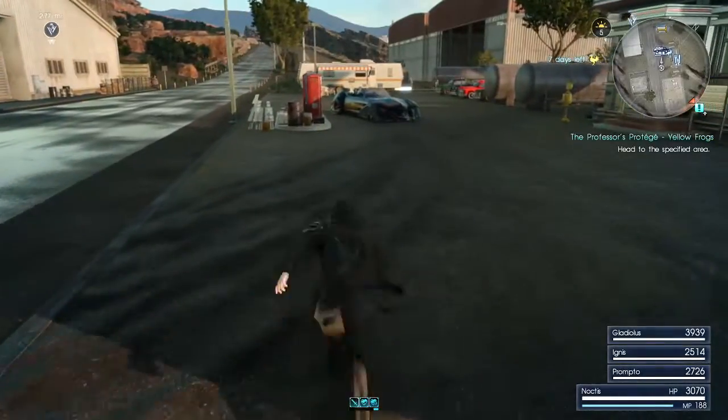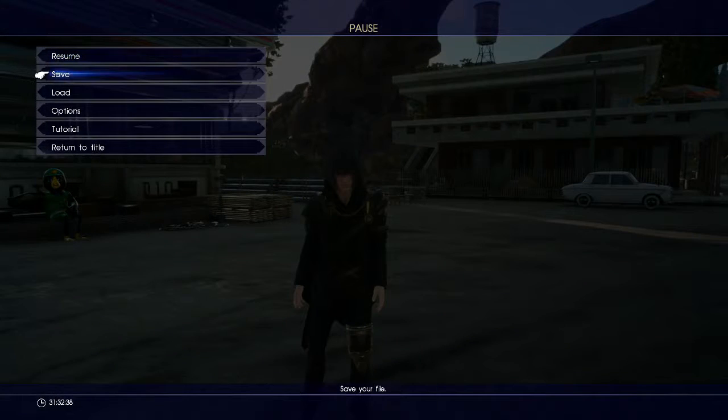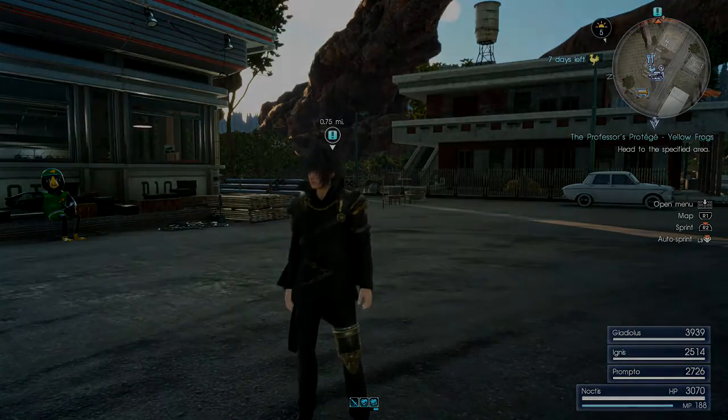All right, we're going to wrap up here for today. When we come back next time we're going to do the frog mission and get that done, then go turn in that other mission to Holly, and then we'll probably go get a royal arm — we still have three more to go. It's not too many, it won't take too long. Just get them every other session or so and we'll be done with them in no time. Anyway, thank you guys for watching, I hope you enjoyed — I will see you next time. Until then, farewell.